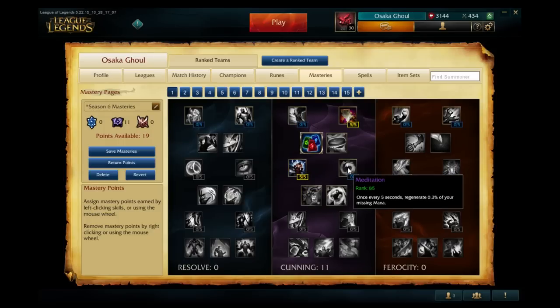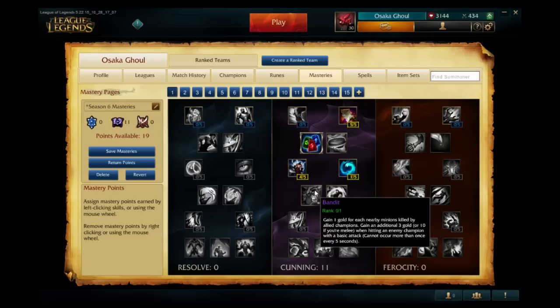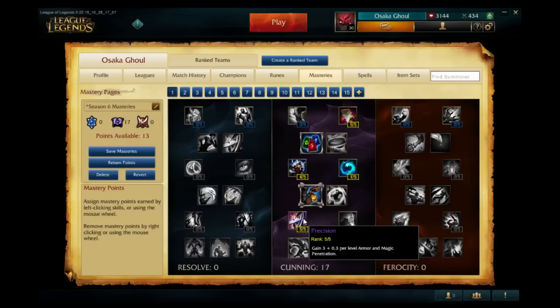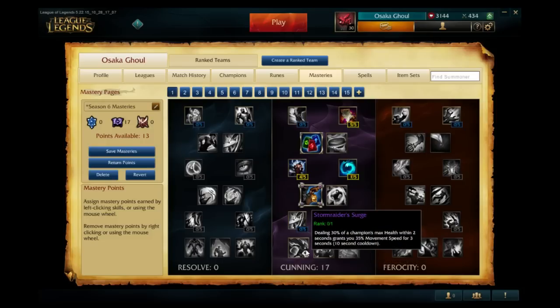Meditation increases your missing mana regeneration. Dangerous Game is one of the best masteries in the game — champion kills and assists recover five percent of your missing mana and health. Bandit is the old support mastery that gives you gold when nearby enemy minions are killed, and gold when you hit enemy champions. Precision increases armor and magic penetration per level, giving flat three penetration. Intelligence increases your max CDR to 45% and gives you five percent CDR, really good for certain champions.